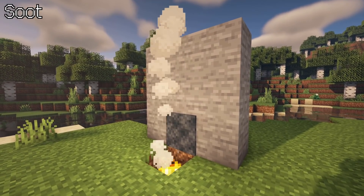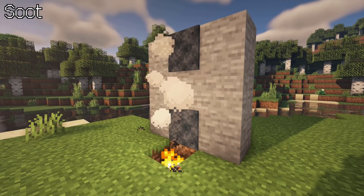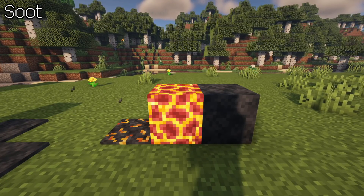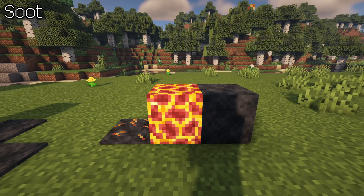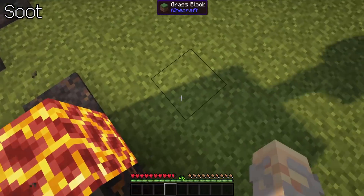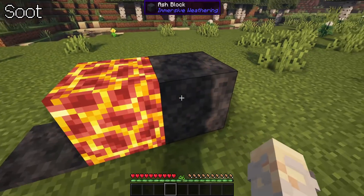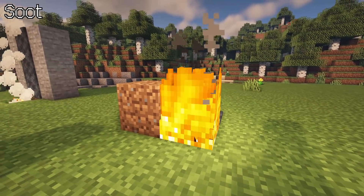Soot. Natural soot appears on solid blocks above or near campfires or fires. It is also obtainable when extinguishing these sources. One can craft ash with it — a gravity-affected block. Use a flint and steel, or place both soot and ash next to magma blocks in order to convert them into a smouldering state. These will damage entities walking over them if they don't have the Frostwalker enchant. Extinguish them with a right click. Additionally, fire can burn grass blocks, turning them into dirt.